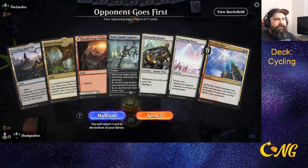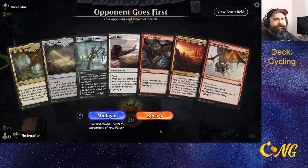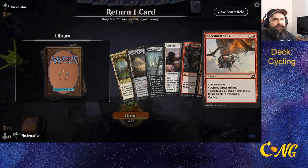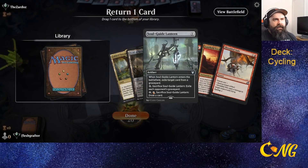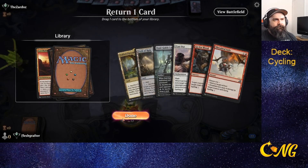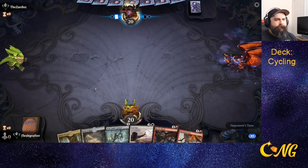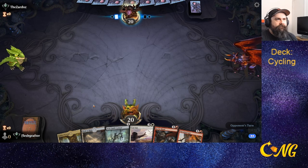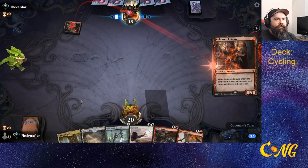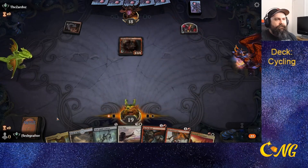I'm going to mulligan this — not feeling comfortable with that hand. The new hand got a little worse but we'll keep it because we have a ton of cycling cards. We'll actually put Excavation to the bottom since we don't have the mana to actually play it. This looks like it might be really good here.